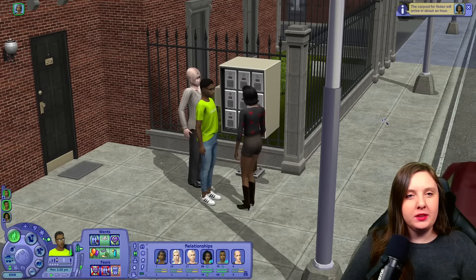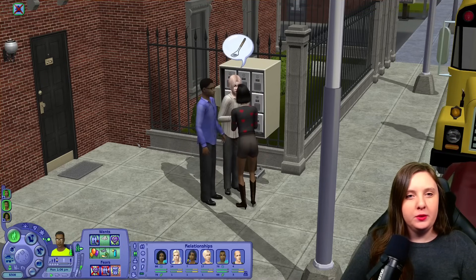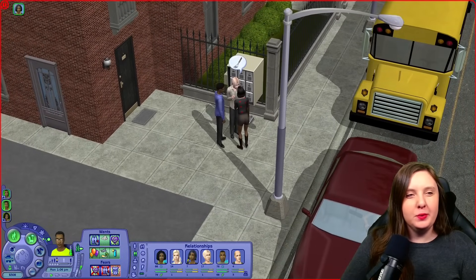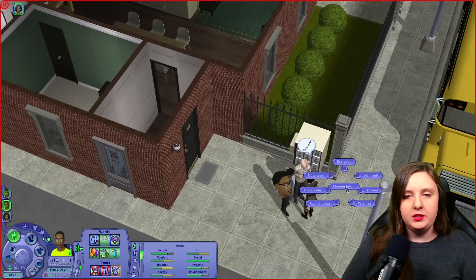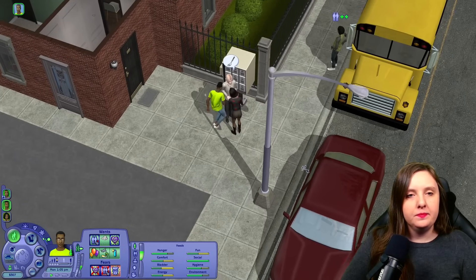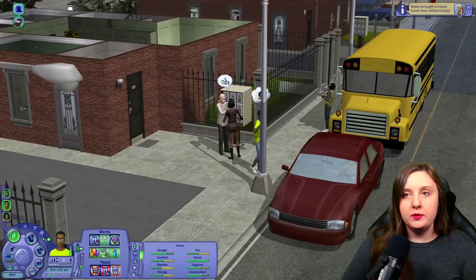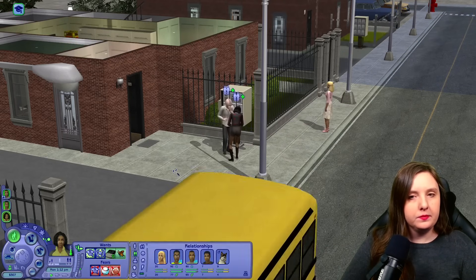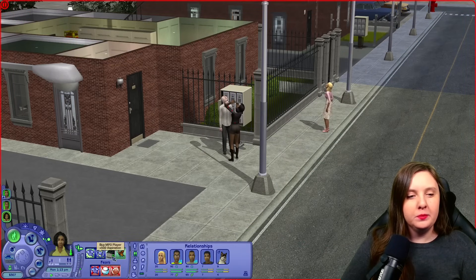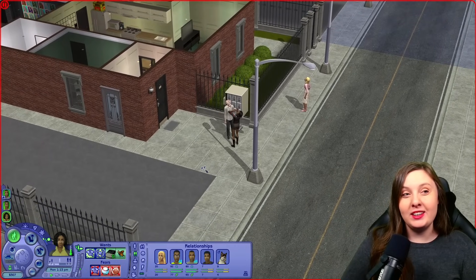He's leaving for work now I think. Let's see what outfit he's wearing. No, you don't need to wear that. I can give you a job outfit stopinator as well. Change back into your everyday. And you can go to work. Okay, so Nolan brought home Rose Miller from school. He also rolled a want for buying an MP3 player, but sadly I don't think he can really afford it. So he's going to have to hold off on that.